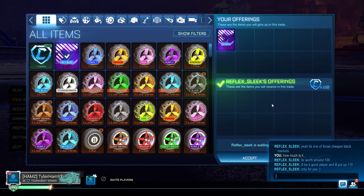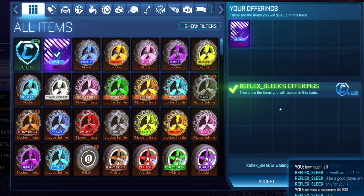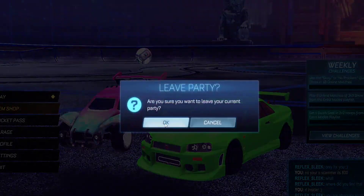This guy is now going to offer me 110 credits. Obviously I know it's worth 800 to 1000, so I'm going to tell him he's a scammer. If anyone tries to do that to you, always check the price of items you're trading or buying. This guy is trying to deny that he attempted to scam me, and at this point you can just leave the trade and the party because you know he's a scammer.